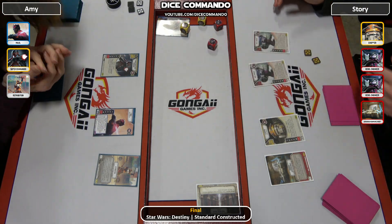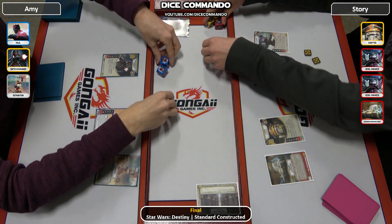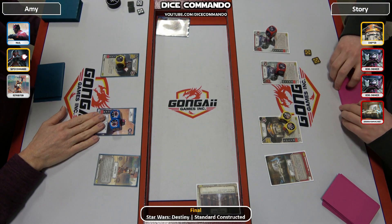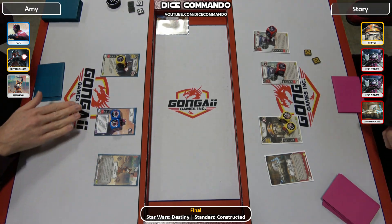Doing our roll-off — probably Chopper gets it. Not when Maul rolls like that though. So now Amy gets to choose, probably takes hers — yep. Two shields will go onto the Chopper there.